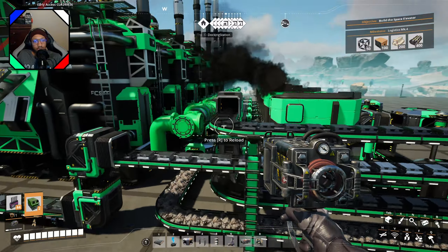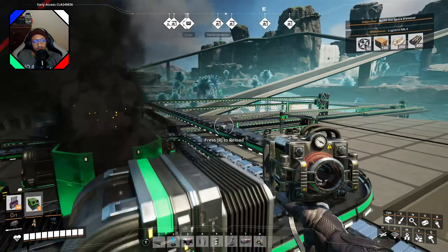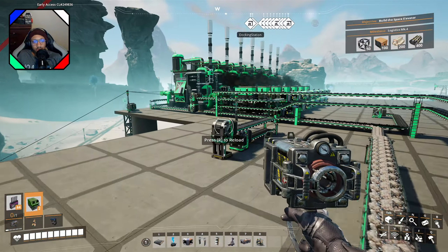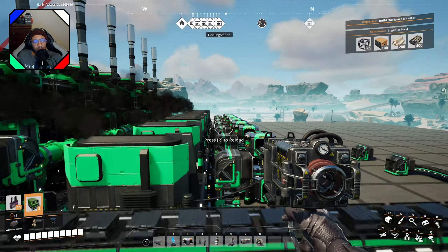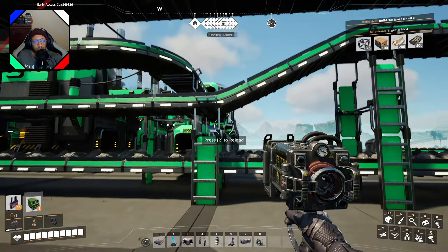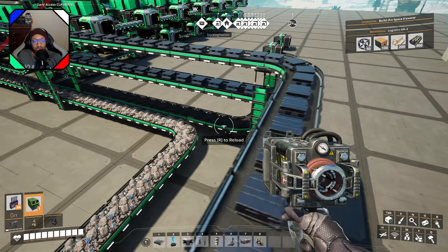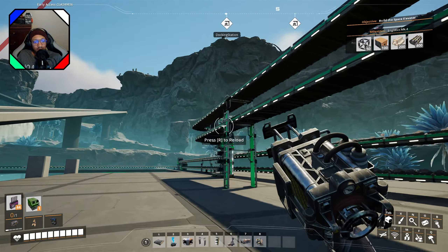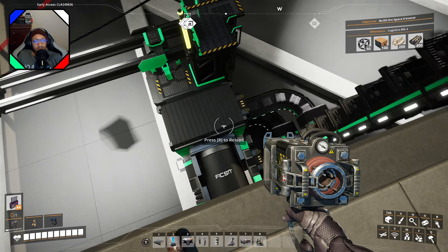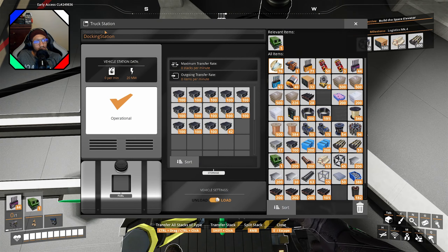The steel is coming out looking nice. I need to put a sign up here to remind myself how much steel I'm actually producing — it's around 500 per minute, which is why I need to separate the belts coming out. I have a special rule for how I make these things go up. It comes out nice, goes down into the floor, and then into my steel-absorbing truck station.